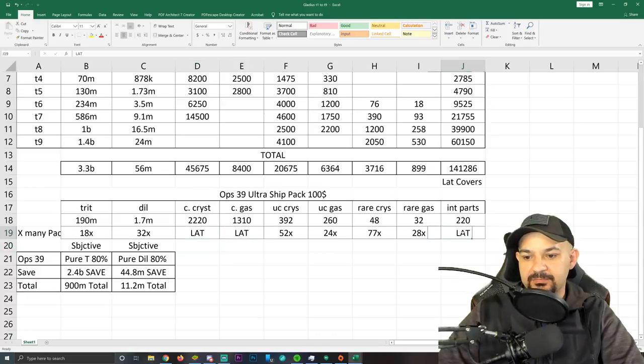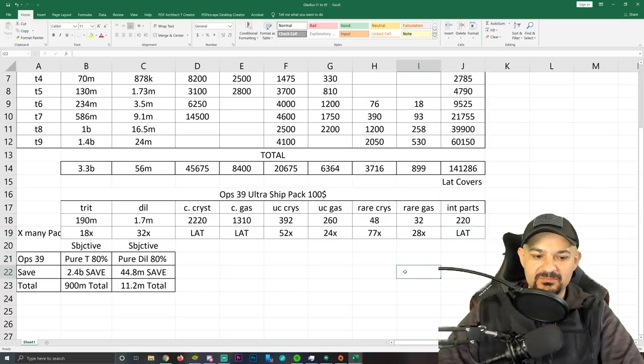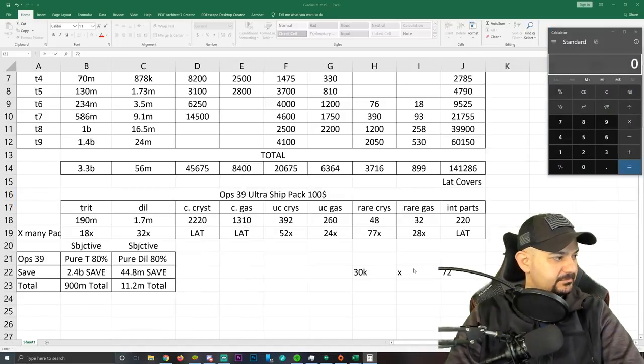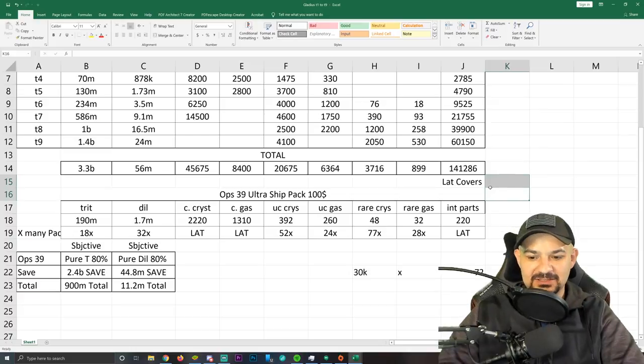For the common crystal, common gas, and interceptor parts we can consider that a latinum wash, since these packs are ops 39 and stack per purchase. If you look at latinum wise, the pack gives you 30k, and multiply that by 72 — so 30,000 times 72 equals about 2.1 million latinum. We'll wash that out.